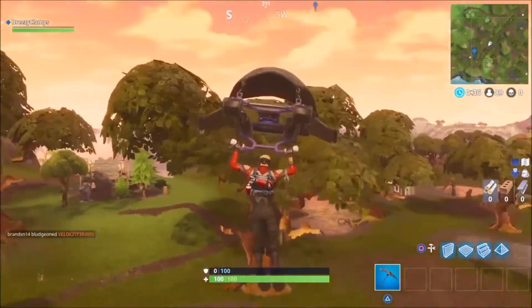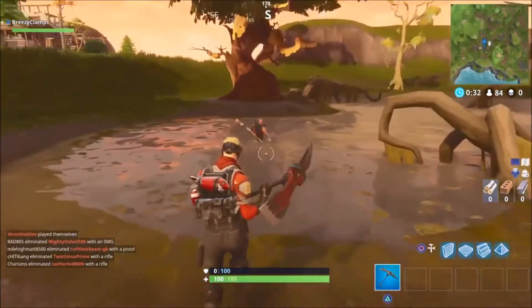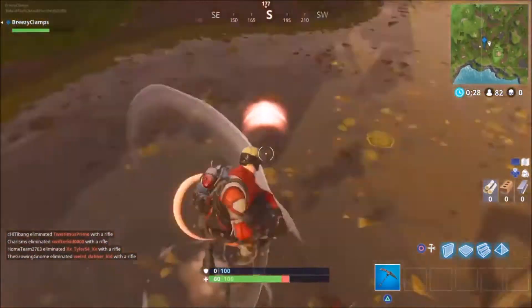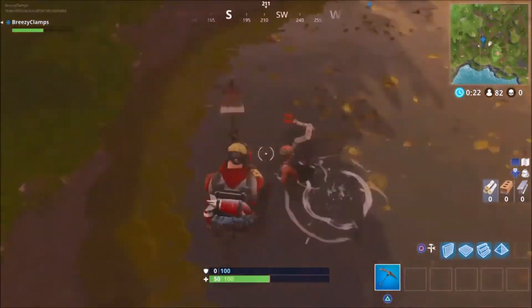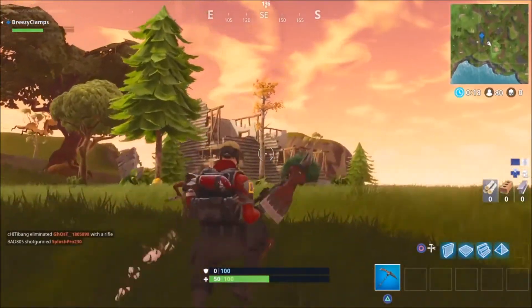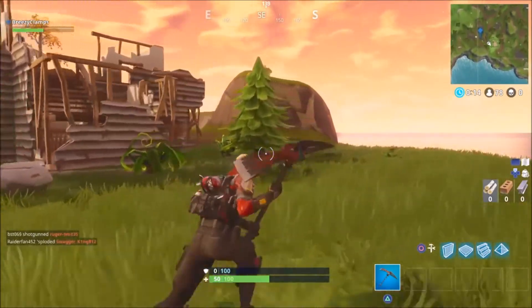You'll see it in the middle of the pond. This is not it — I thought it was, but it was the wrong one. Once you move close to it, it'll show up and you collect it. Another guy was trying to get it, so I was in an axe fight with him. I end up dying because I didn't get a weapon, but it's worth it because I end up getting the battle star. Just ignore this nonsense at the end.